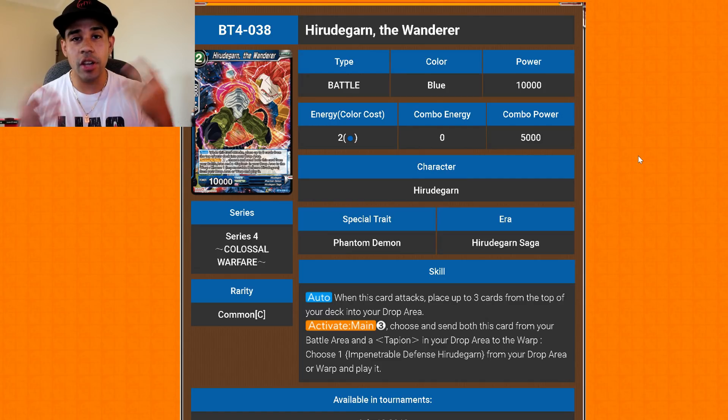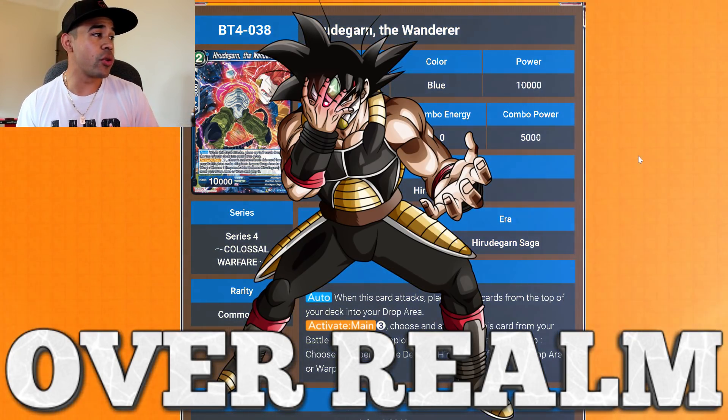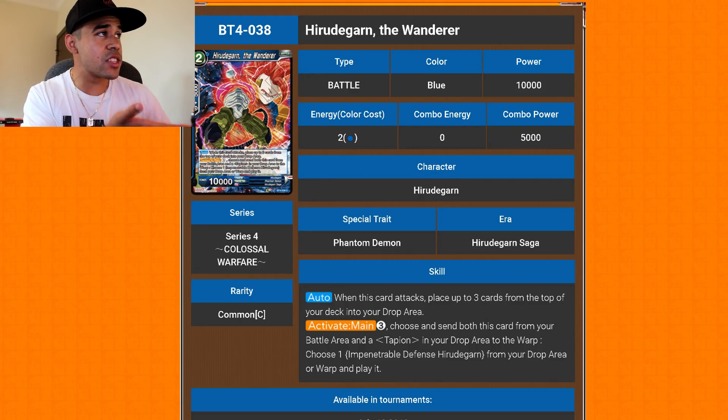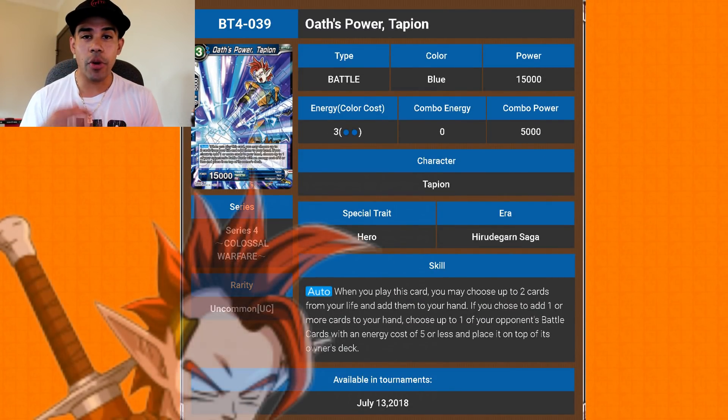Then Hero Degron the Wanderer: when this card attacks, place the top three cards from your deck into the drop area — very useful for over-round. Activate main for three: send this card from your battle area and the Tapion in your drop area to the warp, then choose one Impenetrable Defense Hero Degron and play it from your drop area or warp. That's the easy way to get that big Hero Degron onto the field.